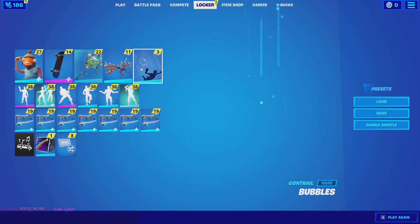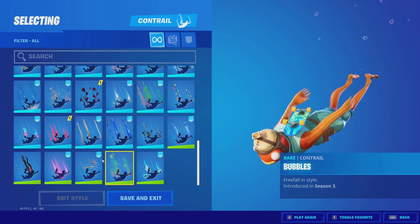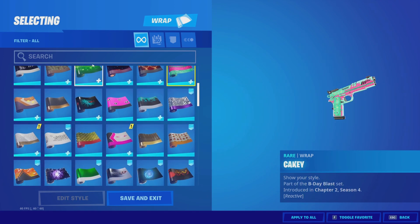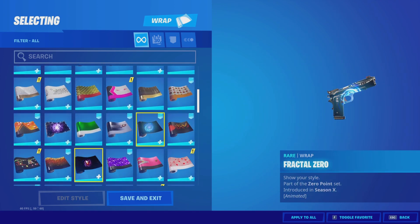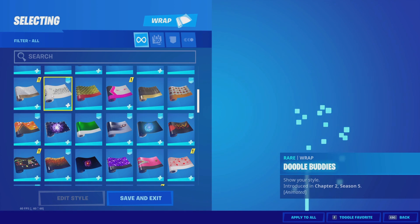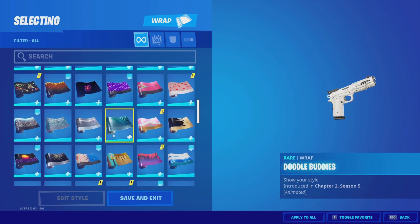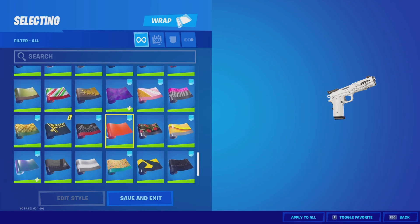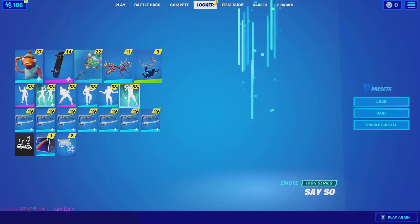Moving on, we got contrails — no one really cares about those. Then we got emotes, but I need to equip this little Fishy one first. Let me show wraps before emotes. There are some cool wraps — all of these are really neat. This one is my favorite in the game because it has Monkey and Fishy on it. That's all my wraps.